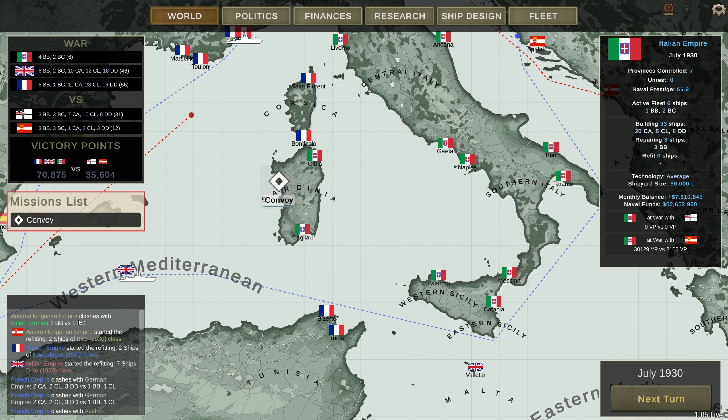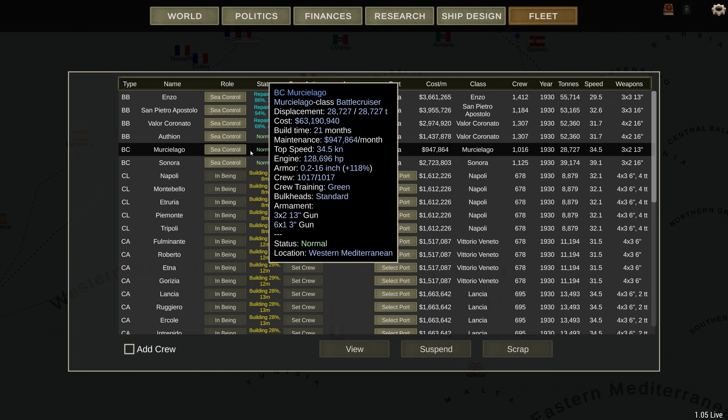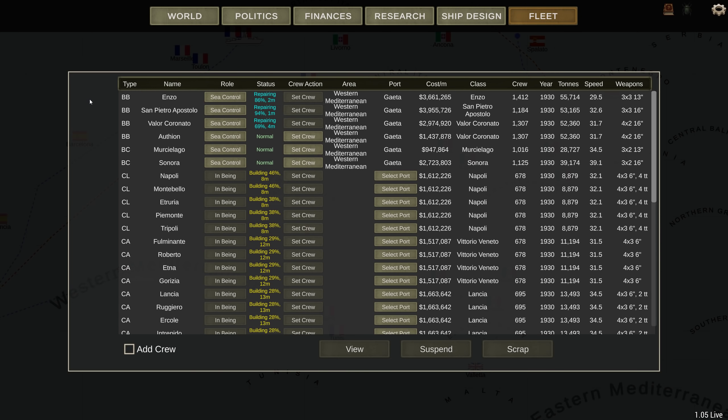Hello, welcome back to Ultimate Admiral Dreadnoughts. I think it's the next month — there was one encounter. This was our battlecruiser, the Mutualago — it was literally just me running away from a battleship. And the other battlecruiser, the Sonora, has also encountered an Austro-Hungarian battleship.